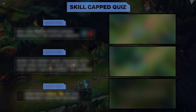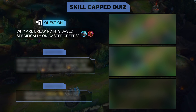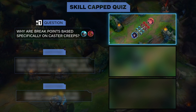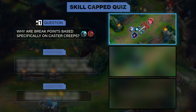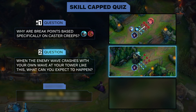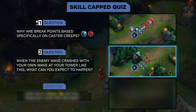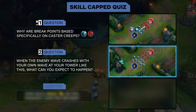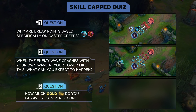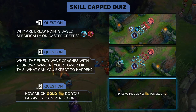We're ramping up the questions from two to three on our weekly quiz. Question one: Why are breakpoints based specifically on caster creeps? Answer: Because they are the furthest minions away and getting close to kill them leaves you exposed, so you want to know how to kill them as quickly as possible. Question two: When the enemy wave crashes with your own wave at your tower, what can you expect to happen? Answer: A bounce-back slow push, because your wave will stall there and the next crash will end up at the enemy side. Question three: How much gold do you passively gain per second? Answer: About two gold per second, which is always useful to keep in mind when calculating your base timings.